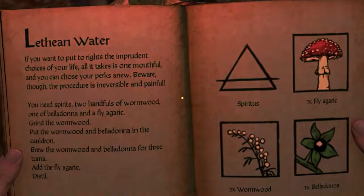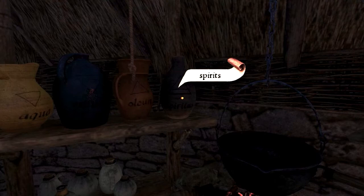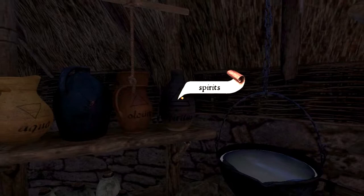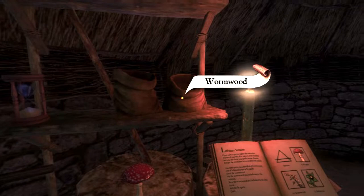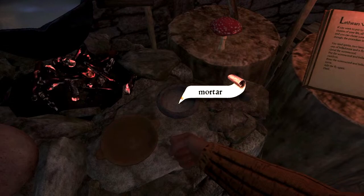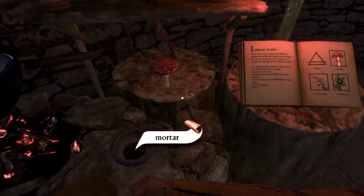First we're going to fill the cauldron — in this case, with spirits. Once that's done, we're going to grind using the mortar. Grab one handful of wormwood and put it in the mortar. Since the recipe said we need two, we're going to grab another handful and put it in the same mortar.